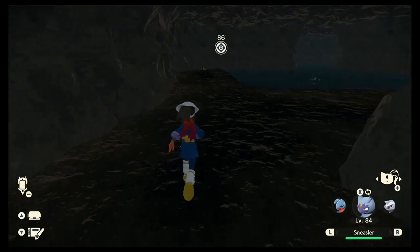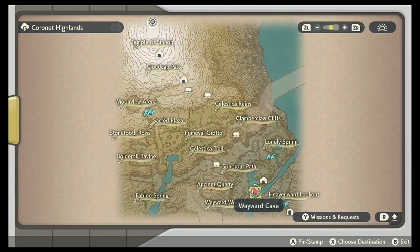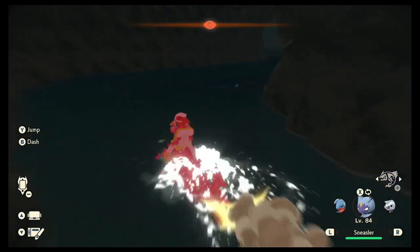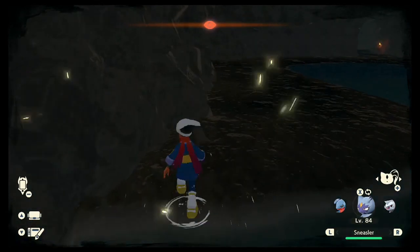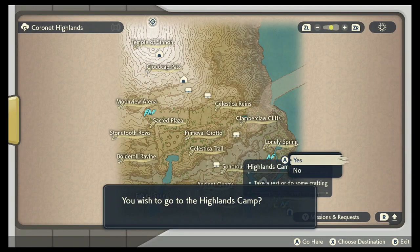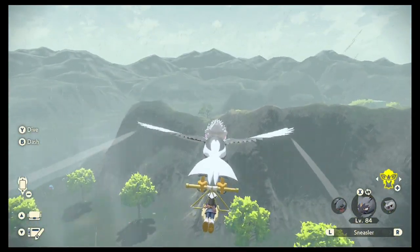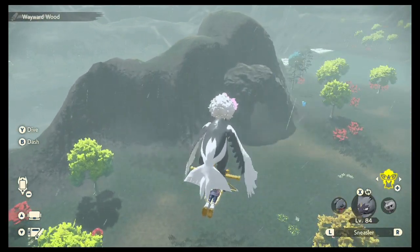This is also accessible via the water route — doesn't really make a difference. Next, from the mountain camp, we're going to be heading on top of the Wayward Cave. Right in the middle of the split waterfall, you are going to find this wisp.